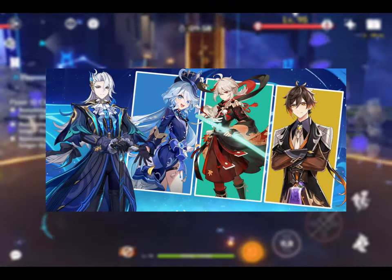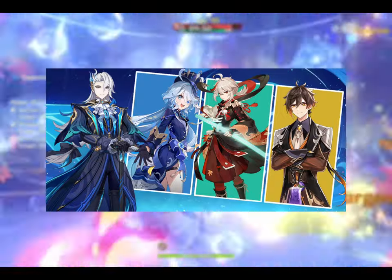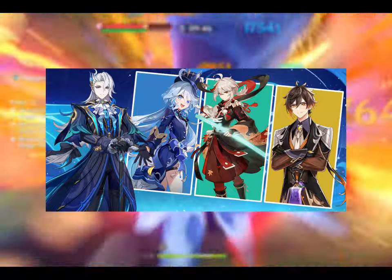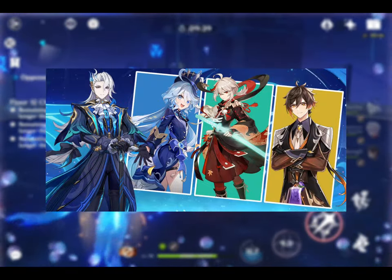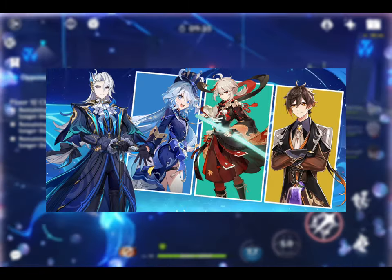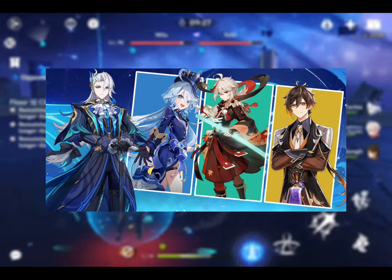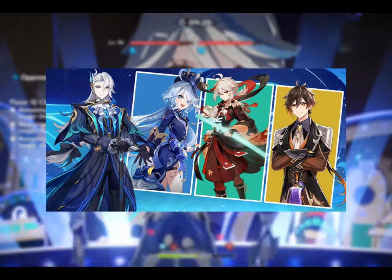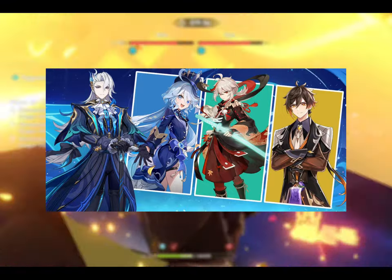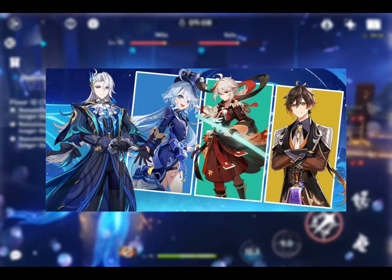Moving on to his team comps. The Nivellite, Furina, Kazuha, and Zhongli team is one of the best in Genshin Impact. Furina wants the team to lose and gain HP to maximize her buff, while Nivellite's mechanics greatly drop his HP and then fully heal him, instantly maximizing what Furina can offer. Zhongli provides a perfect shield for uninterrupted charge attacks and shreds enemy resistances. Kazuha groups enemies, massively reduces their resistance, and greatly increases Nivellite's hydro damage.